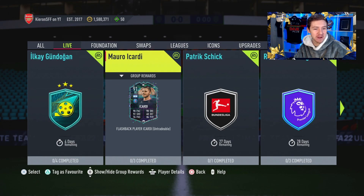Today's content includes a Flashback Mauro Icardi — looks like a pretty good card. He obviously receives a significant boost in the pace department and dribbling department as well, so in theory could be a good card. Let's find out if it is.